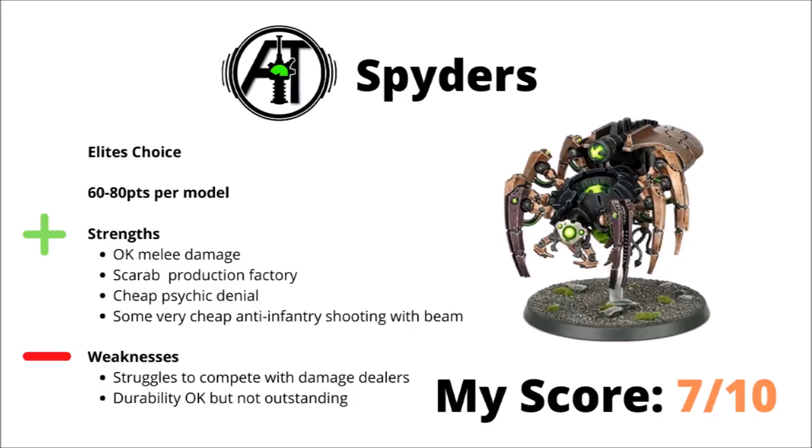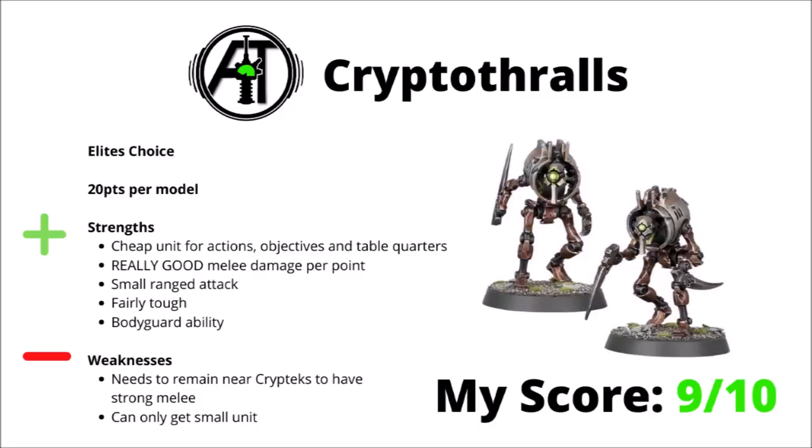Next we come to the Cryptothrows, the Cryptech Guard murder buckets, which are actually far more dangerous than I thought they would be judging by the appearance of the models. They're 20 points each, you get 2 of them to go alongside a Cryptech, and they are quite a good utility unit for the Necrons. First of all, they're a really cheap infantry unit, so they can be good for doing actions, jumping in table quarters or onto objectives, and provided they're somewhat near to a Cryptech, the melee damage that they put out is really quite good for the points.